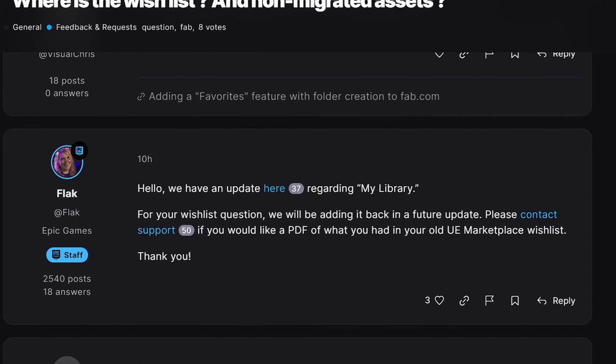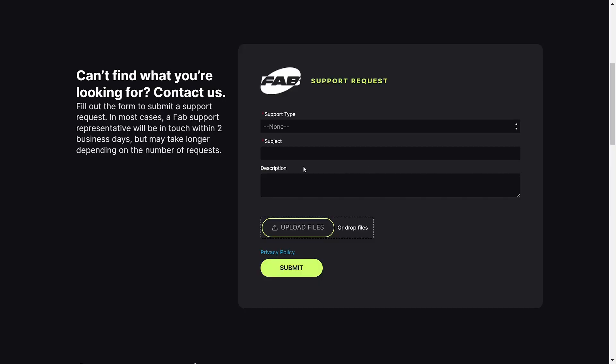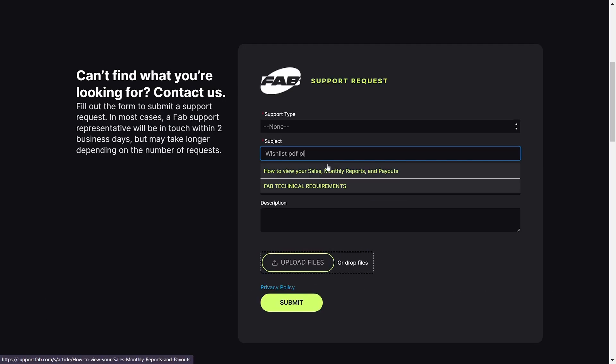So if you want to know what was on your old wishlist, you can actually just contact Fab's support and they'll send you a PDF with all of the assets listed, and you can then try to find them on the new marketplace.